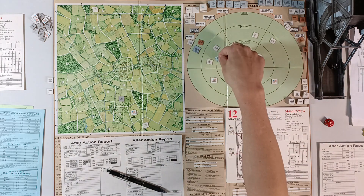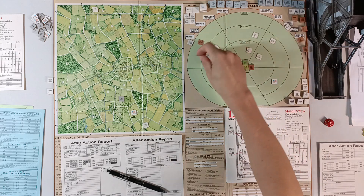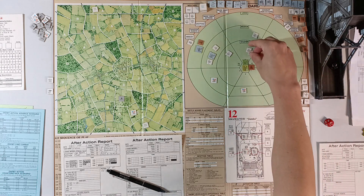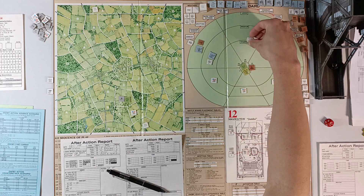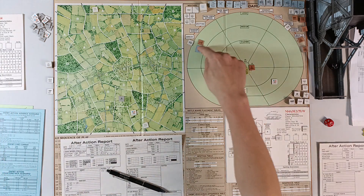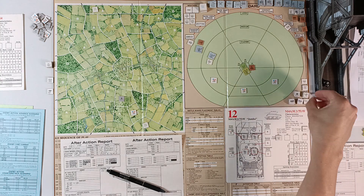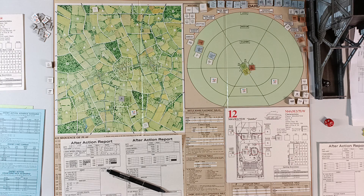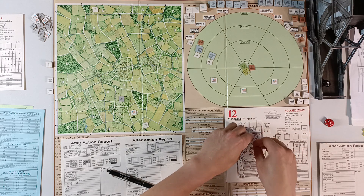Roll on the gun appearance table — a 1, meaning it is a Stug 3. Let's see if this one is dead. We remove the bounce fire markers. Then we attempt to spot the next one and roll a 10, so he is hidden. Pretty easy to know what to do here — we're going to go ahead and close our hatches, because we cannot fire this turn anyway.